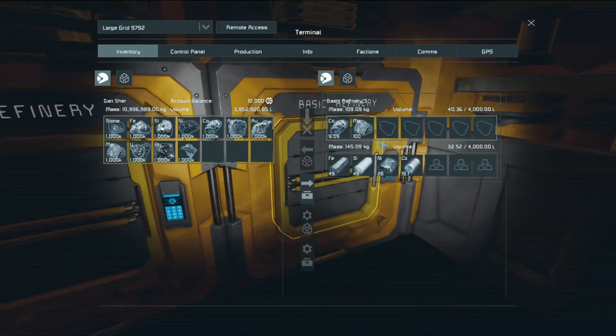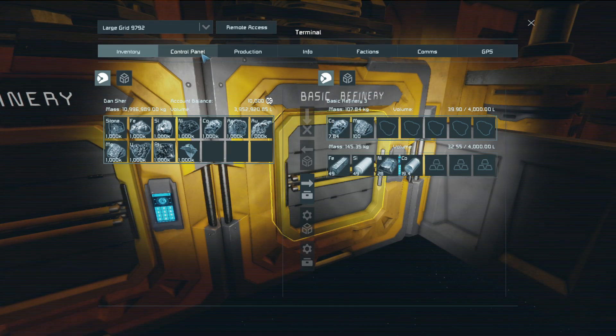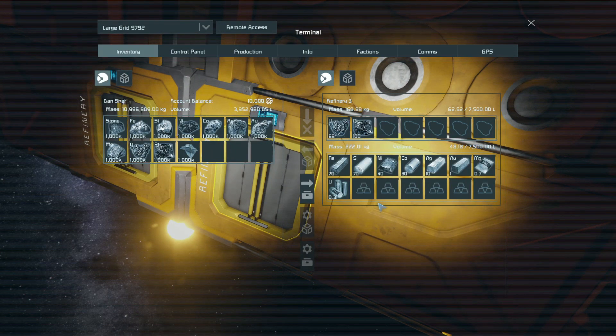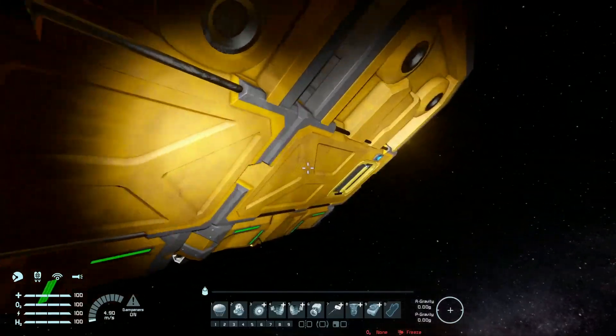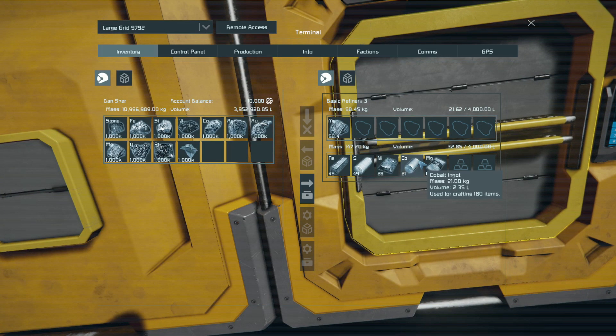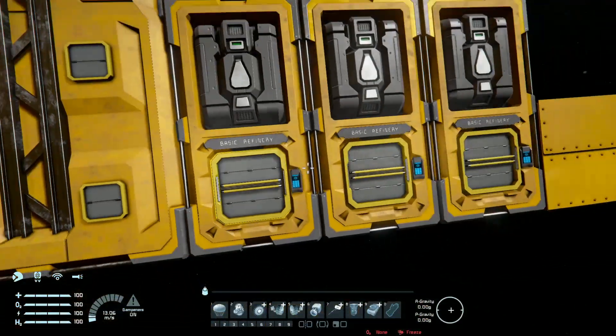Our basic refinery still hasn't refined everything — it's really slow with cobalt, and magnesium won't be fast either. The advanced refinery has now refined most stuff except uranium and platinum, so it is much faster. You get 70% refinery rate without any modules on iron and silicon, then 40% on nickel, 30% on cobalt, 10% on silver, 1% on gold, and 0.7% on magnesium. And it's safe to assume the yield modules output is double, and the basic refinery outputs 70% of the advanced.